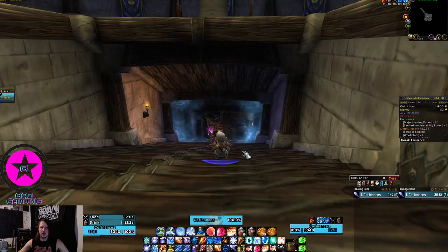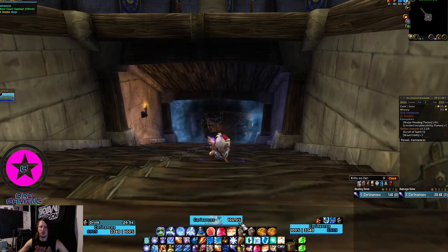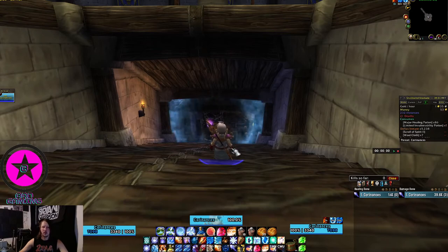An important thing about boost runs is the most important thing is to be in and out within 12 minutes — meaning have the run completed, out of the instance, reset, and back in before 12 minutes is up. If you can do that you're perfectly fine. Both of these methods I'm about to show you will be within that time frame. The first method is the super beginner pull, which works under the 12-minute time frame. The second method is my preferred method, and I'm going to put a clock on screen so you can see the times.